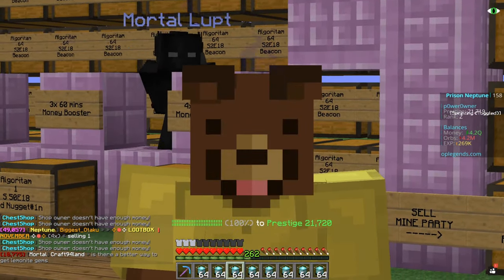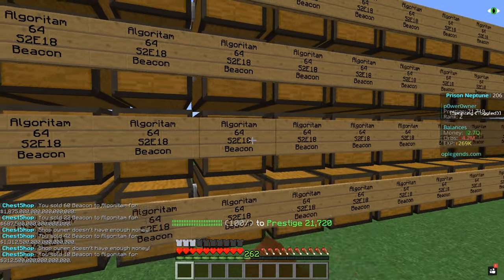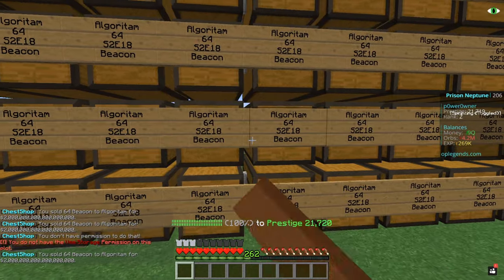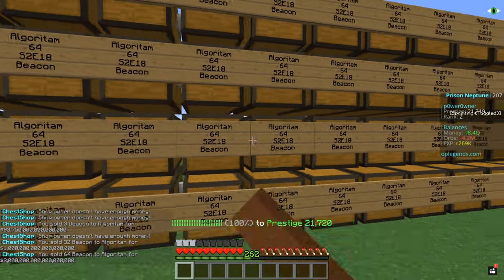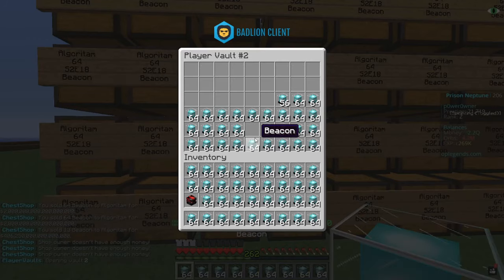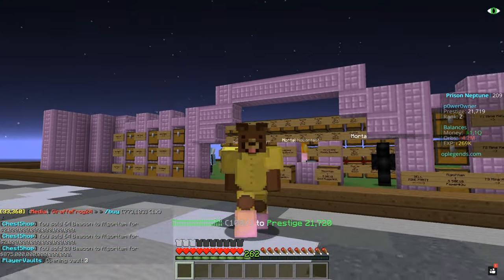Finally this shop has enough money so we're gonna start selling. There we go — but the shop owner is now broke again and we've only sold half the inventory, so this is going to take longer than expected. This guy has money again — he's actually freaking rich! Whenever he's making money I'm going to be selling. I'll be back once I've finished selling everything. We are literally making bank. And there we go — everything has been sold from all of our private vaults. Let's take a look at our balance now.